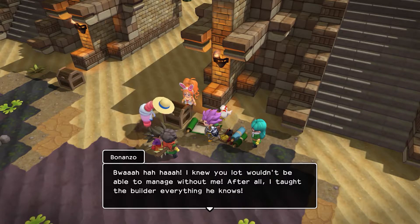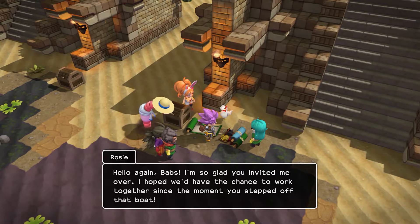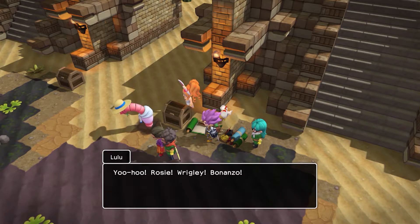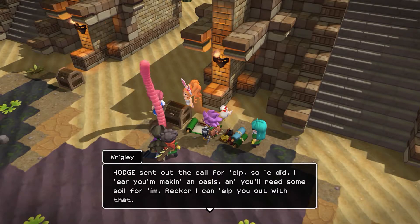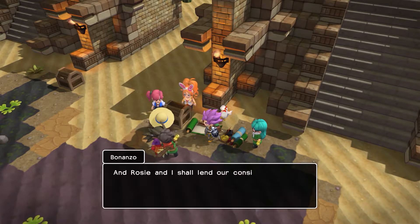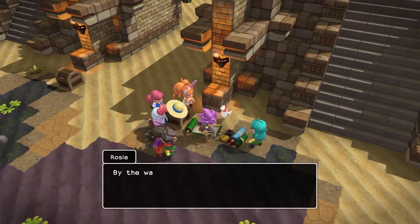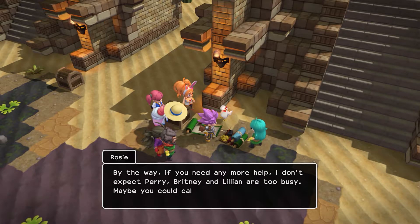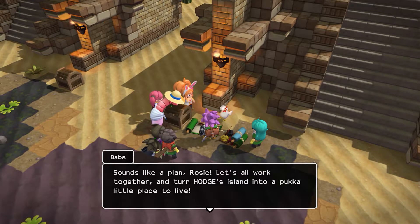I knew you lot wouldn't be able to manage without me. After all, I taught the builder everything he knows. Hello, I'm so glad you invited me over. I hope we'd have the chance to work together since the moment you stepped off that boat. Yoo-hoo, Rosie, Wrigley, Bonanzo. What brings you three over here? Hod sent out the call for help. Yeah, you're making the oasis, and you'll need some soil. I reckon you can help him with that. And Rosie and I shall lend our considerable skills to the construction of this spectacular pyramid. Many hands make light work, so they say.